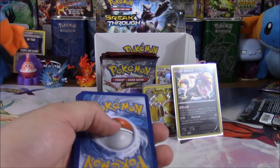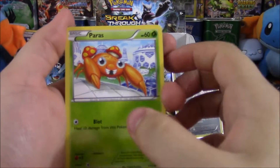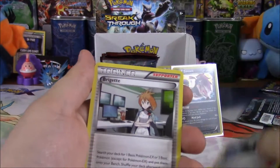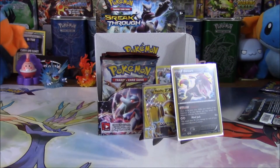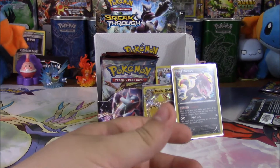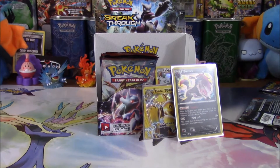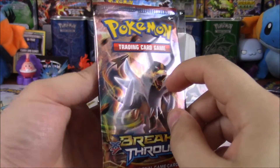All right. We have a Paras, Panpour, Axew, Wright Houndour, Pikachu, Giovanni's Scheme, Bridgette, Stunfisk, Reverse Judge, and a Parasect. That Reverse Judge would be nice if N was in format. N is kind of the best draw support right now — he's good early game for giving yourself cards, and also a really good late game for disrupting your opponent. Even if you've got all your prize cards, it's pretty good.